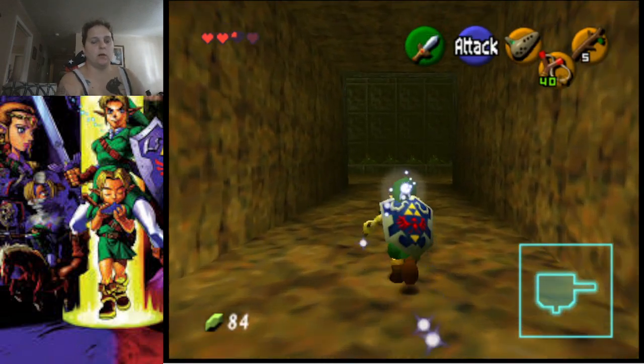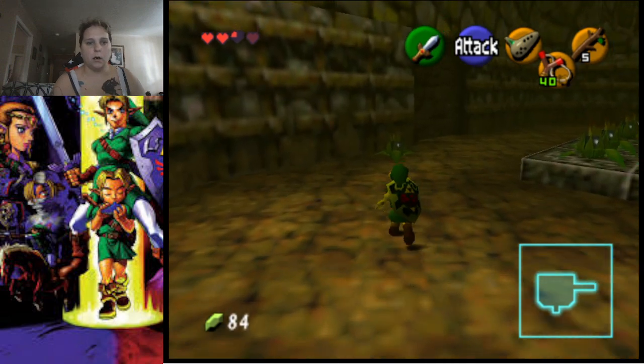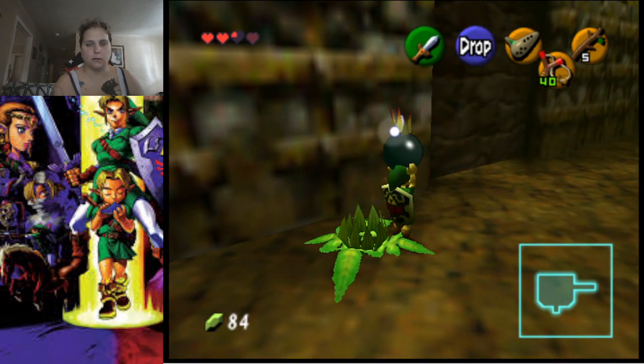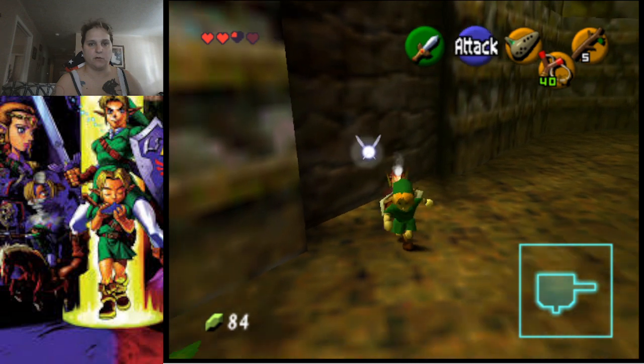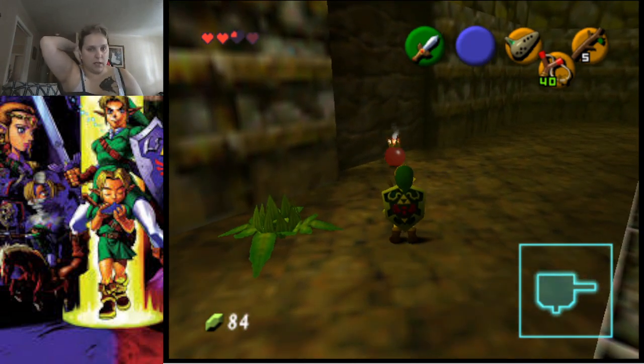Here in the next room we are going to go off to the left, grab one of these bomb flowers, sit it in front of the door, and back up. We are going to meet a new enemy — this dungeon is actually really full of new enemies.